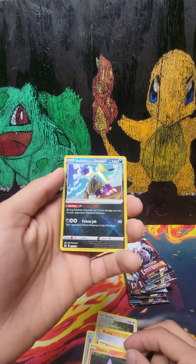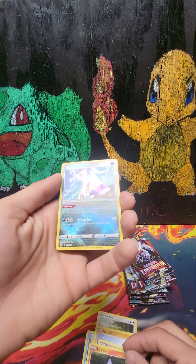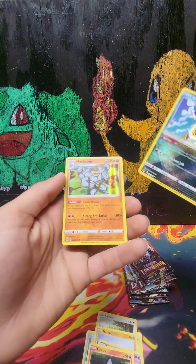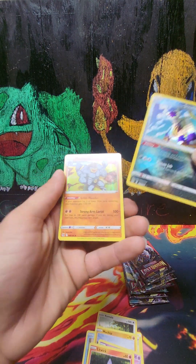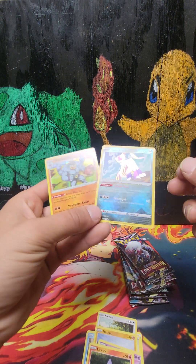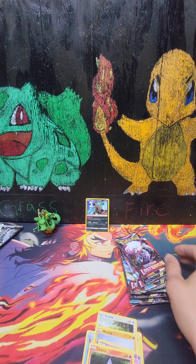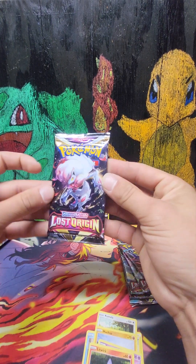Ooh, a Radiant Sneasel! Wow, our first pack! And a holo Garchomp! What a good way to start it off — nice! I love that. Next pack!